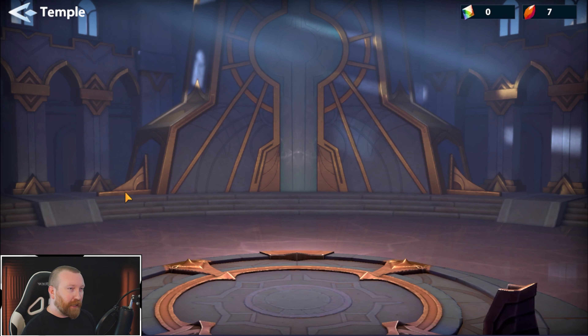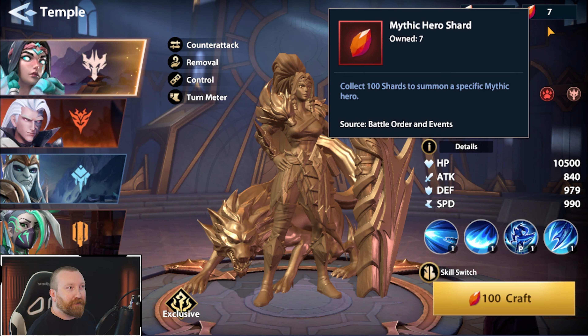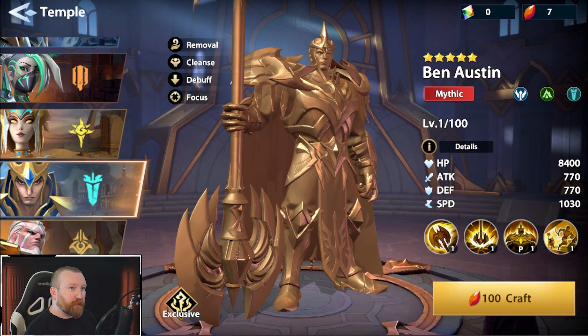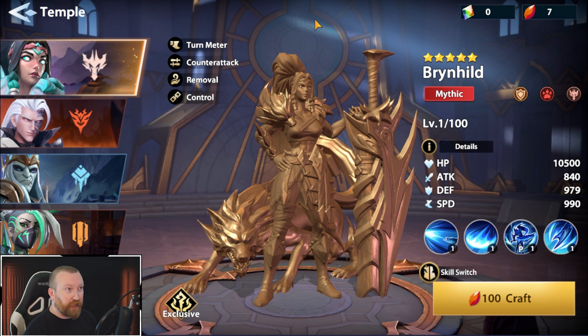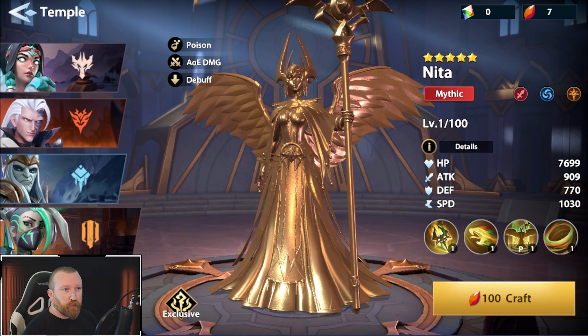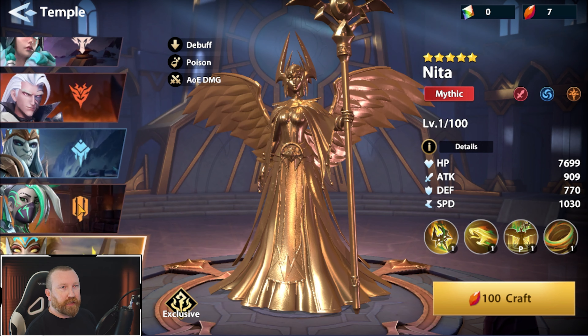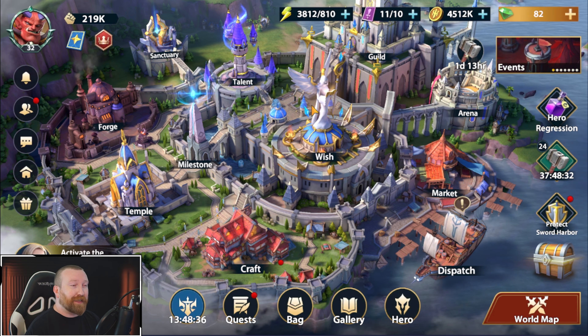Lastly of the buildings is the temple — this one is more for spenders or people playing free-to-play for a long period of time. I've been playing about two weeks and gotten about seven mythic hero crystals. Each hero costs 100 of those crystals. We'll have a separate tier list for these heroes — some are very good, all are very strong, the best heroes in the game pretty much. There are also mythic conversion stones that let you convert a copy into another copy. Lucifer is a very good one to go for. As a free-to-play you'll rarely use the temple; as a spender you might visit it very often.